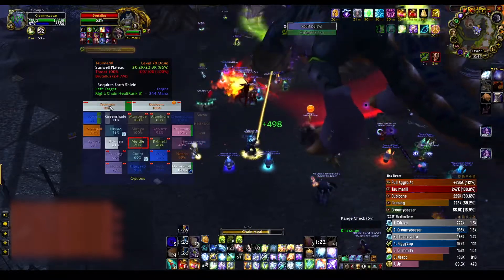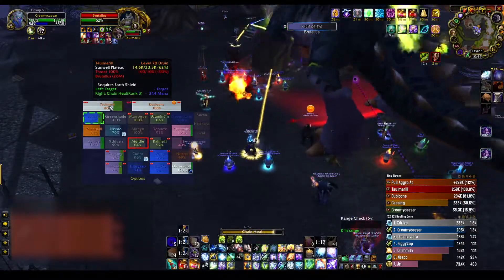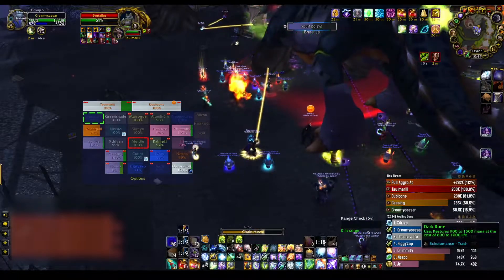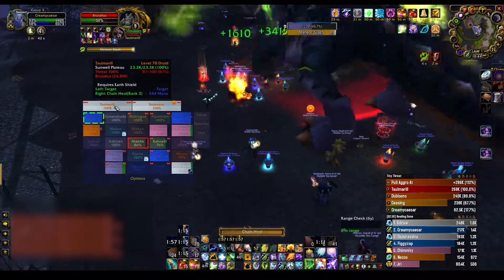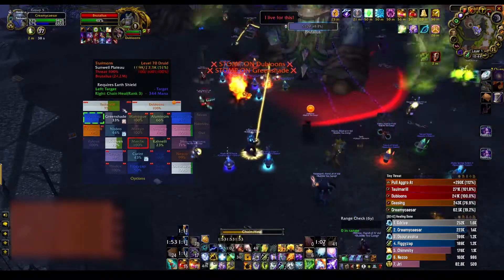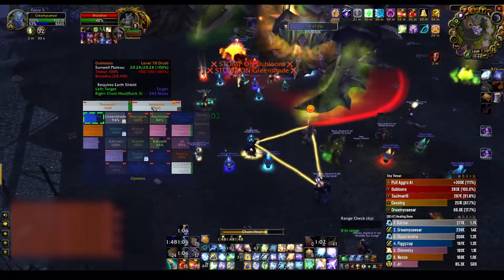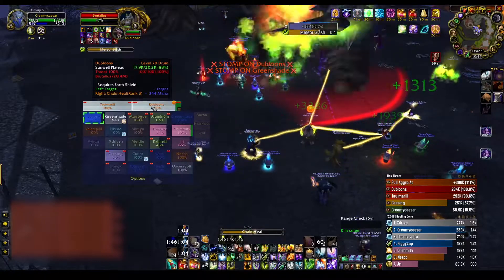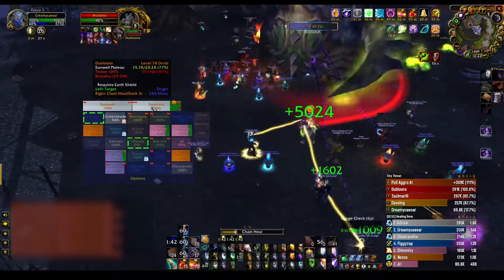Another big thing for healers: make sure you're on top of your consumables — consume early so you can use them again. I use Mana Tide Totem super early so I can possibly get a second one towards the end. I also use a mana potion early and then a Dark Rune halfway through the mana potion cooldown.